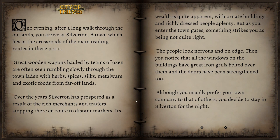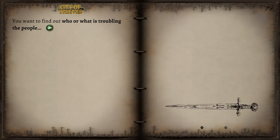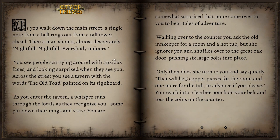One evening after a long walk through the Outlands, you arrive at Silverton, a town which lies at the crossroads of the main trading routes in these parts. Great wooden wagons hauled by teams of oxen are often seen rumbling slowly through the town laden with herbs, spices, silks, metalware, and exotic foods from far-off lands. Over the years, Silverton has prospered as a result of rich merchants and traders stopping there en route to distant markets. Its wealth is quite apparent with ornate buildings and richly dressed people aplenty. But as you enter the town gates, something strikes you as being not quite right. The people look nervous and on edge.